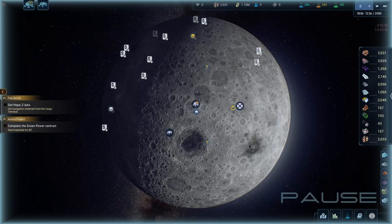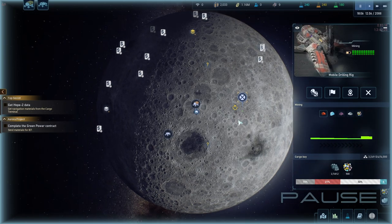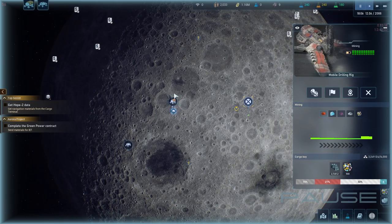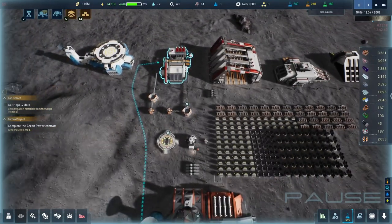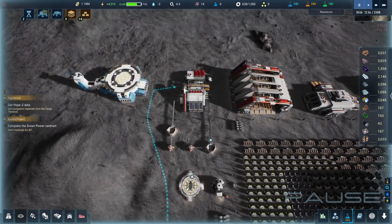Hello everybody, Burnt Out Guy here, welcome back to The Crust. Last episode we were doing the mining outside with the mobile mining rig. Vehicles are going back and forth delivering stuff, bringing materials here. I did encounter a bug where after a while they just weren't dropping things off — the only way to fix it was to destroy and restart it.